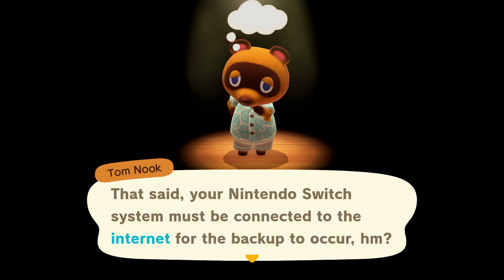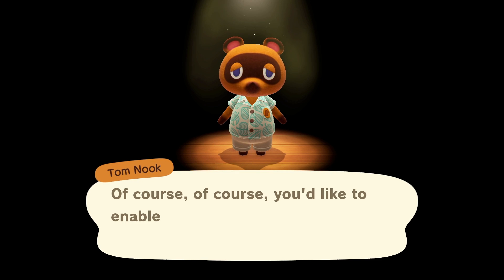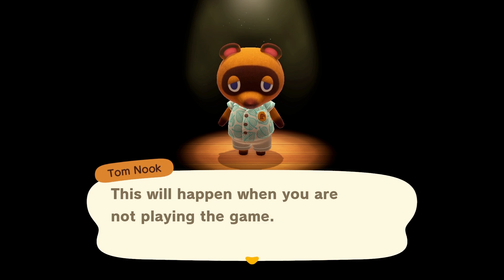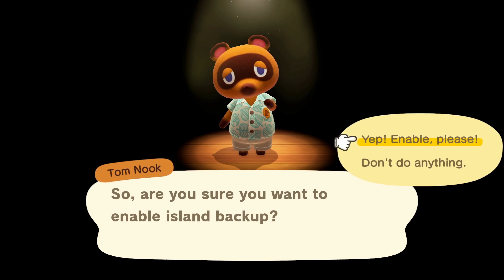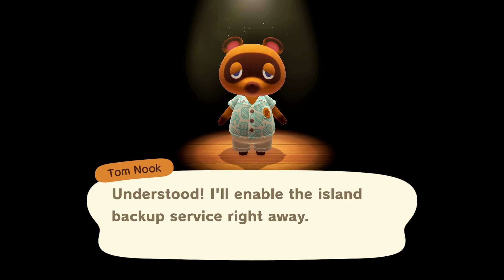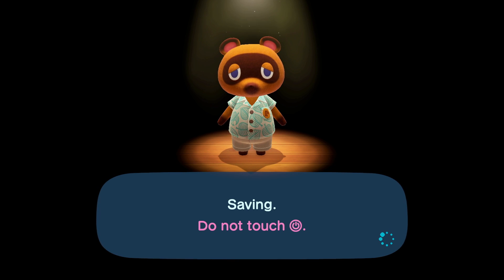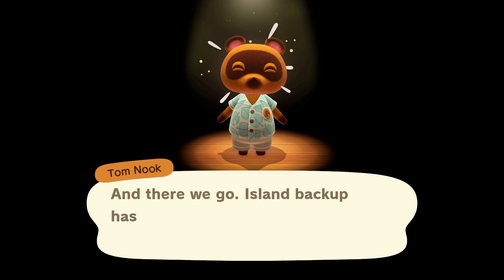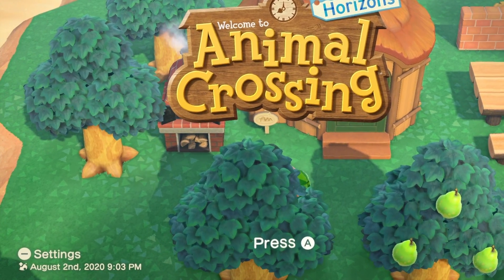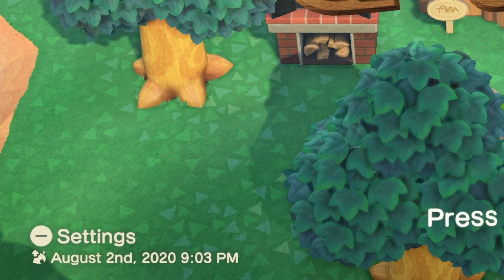Once you've gone through all the information screens answering any questions you might have, you can then enable island backup — it's a relatively simple process. You just click enable and he'll give you some more information, repeating that the data will be uploaded to Nintendo when you're not playing the game. Once you confirm that you're happy to enable backups, so long as you've got Nintendo Online and a connection to the internet, that should be process complete. You can then check on the title screen in the bottom left hand corner — either it'll say enabled, or if you've already done a backup while you've not been playing, it'll show the date and time stamp for that last backup.